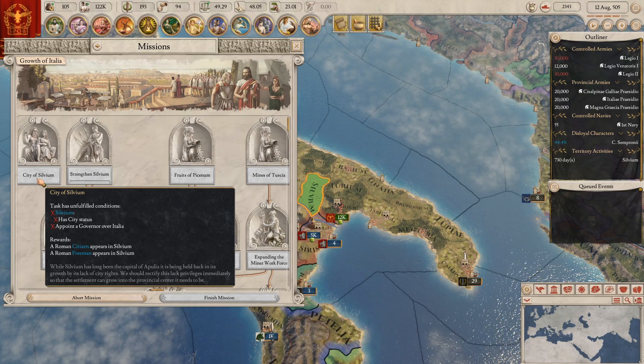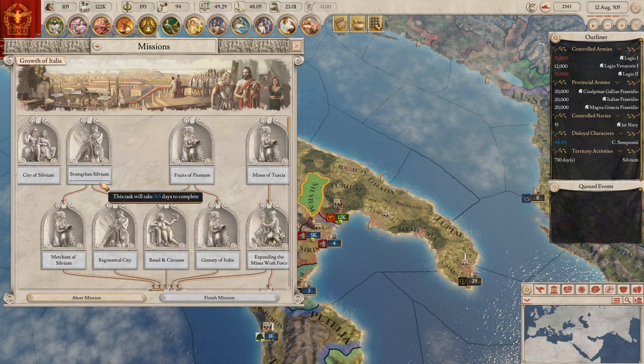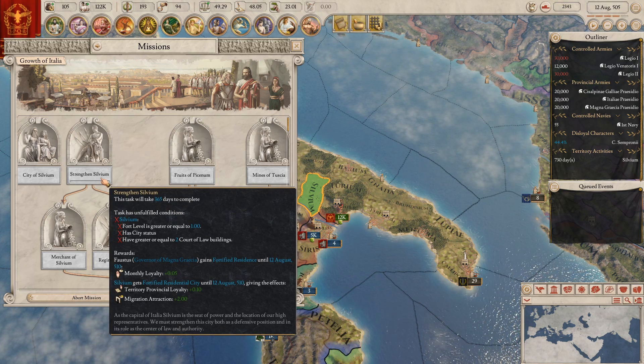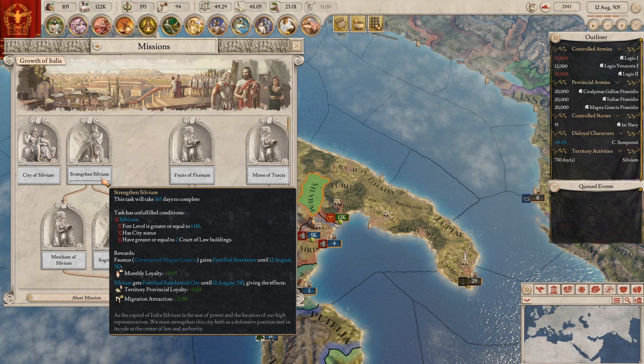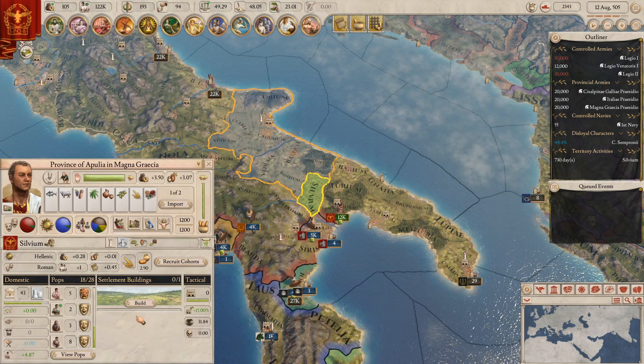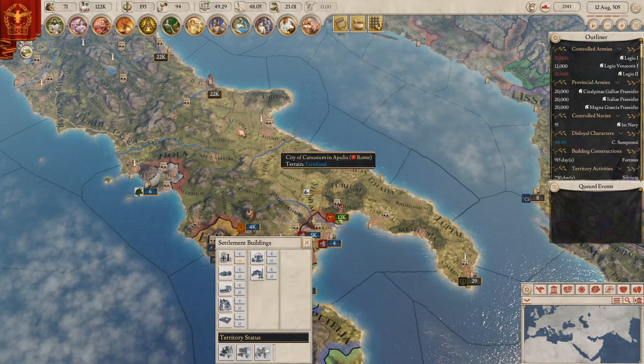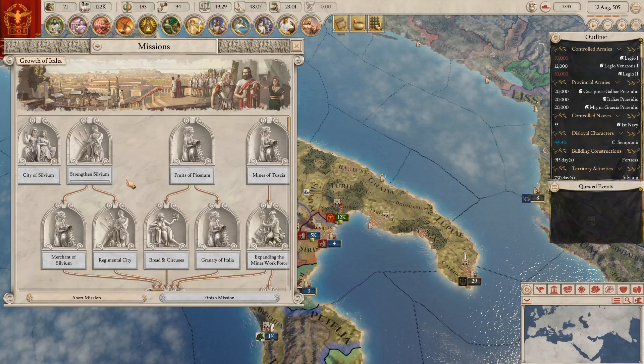Alright, so we need to strengthen Silvium — it needs a fort, city, and two court of law buildings. We can start with the fort now. I'm not sure I really wanted a fort there, but whatever. So, fruits of Pisenum: Pisenum needs all farm estates and all settlements producing food.